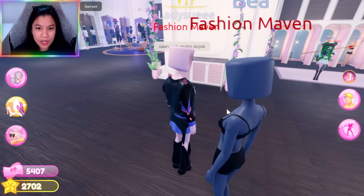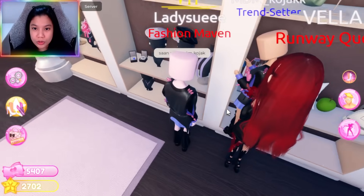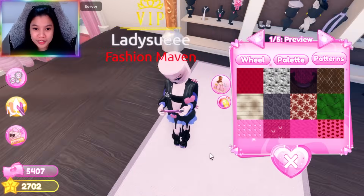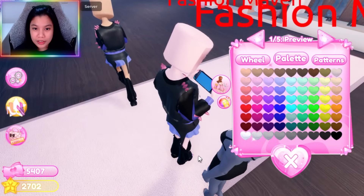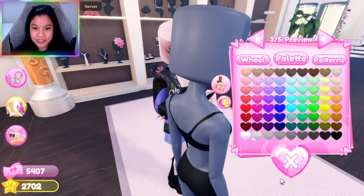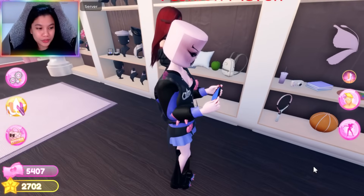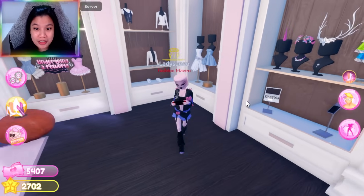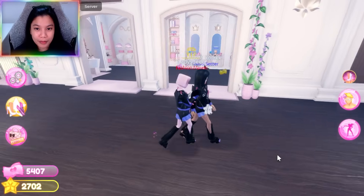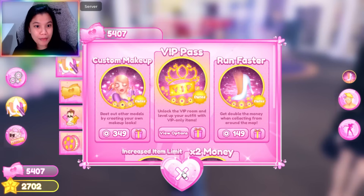Uy, gusto ko rin magkaroon niya. Merong Nintendo Switch si Madam Koja — hawak-hawak niya yung Switch. May hawak siyang Nintendo Switch! Oh my gosh, they added this Nintendo Switch. Gawin natin yung original color ng Nintendo Switch. Oh my gosh, this is so cool! Grabe, ang cute. Pwede ko na maging gamer sa loob ng Dress to Impress. Ayun, may laptop naman dito guys sa VIP. Oh my goodness gracious. So may Nintendo Switch na ako, may laptop pa ako. Wow, I'm so in love with this game.